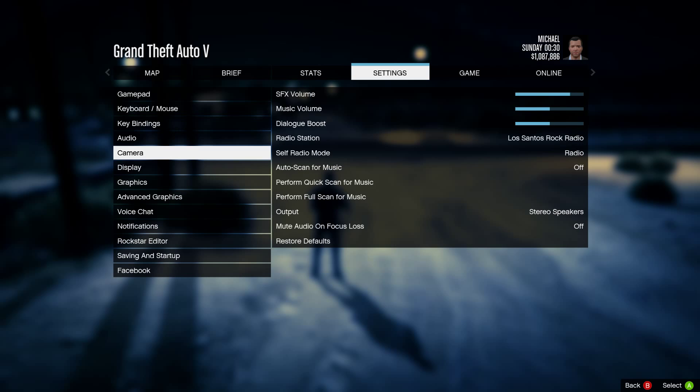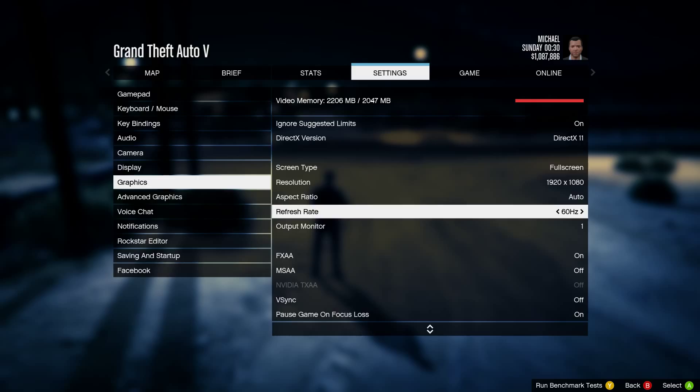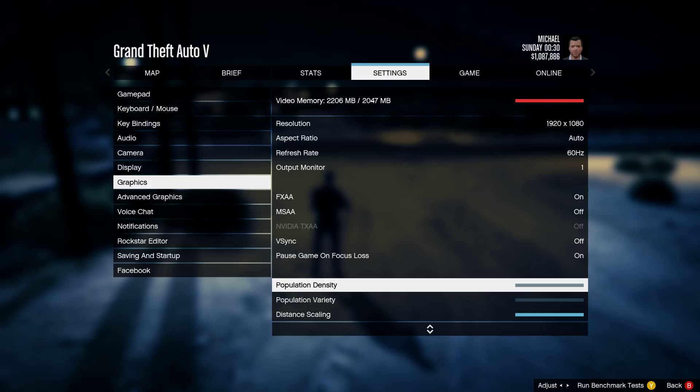The settings include DirectX 11 support, high 4K resolution — my monitor is at 60 hertz — anti-aliasing, V-Sync, population density. I turned population density down; it's really just padding. It adds more vegetation and more vehicles on the road at distances, which doesn't really affect your gameplay but does hinder performance because it's drawing in more.